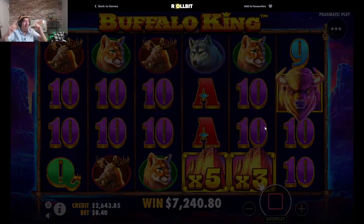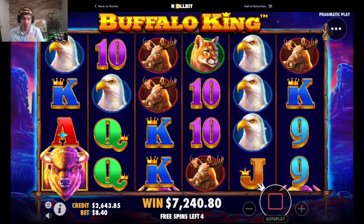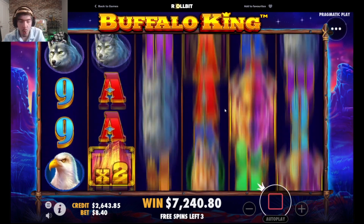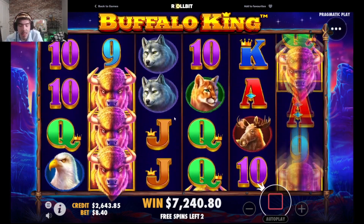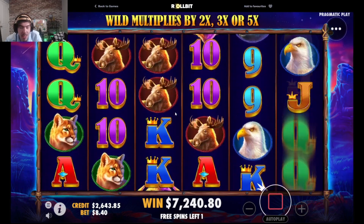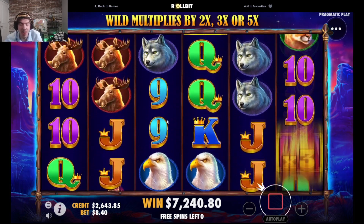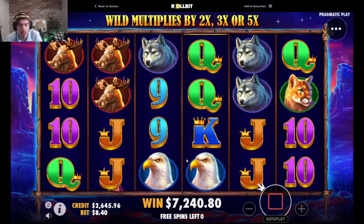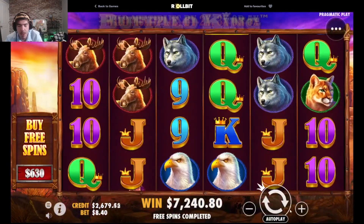Whoa, okay — there we go boys! That is damn near a thousand x! Holy f***, that was just tens! Let's go! I kind of wish those were on the higher bet size, but I'm not mad at that. Let's go boys! That is literally the difference of volatility on this slot — the first three paid a hundred dollars and then this one paid seven thousand dollars on an eight dollar bet. That is absolutely insane.